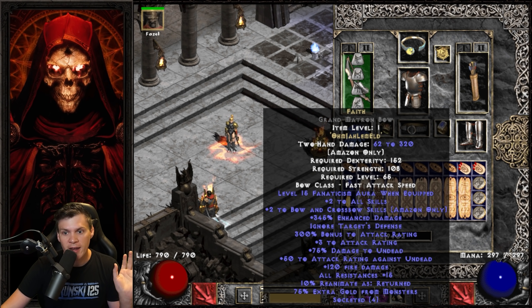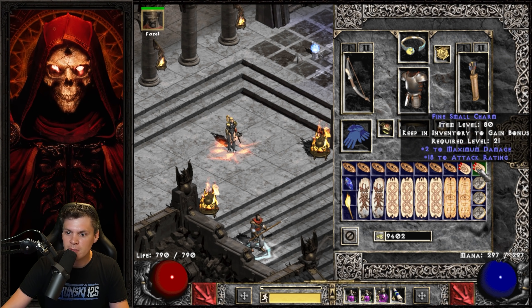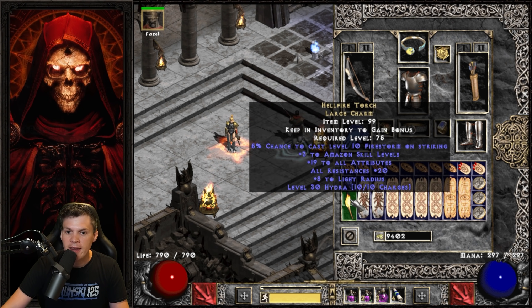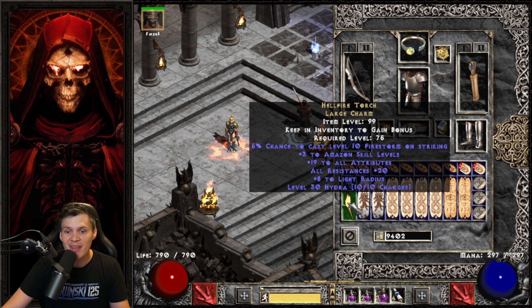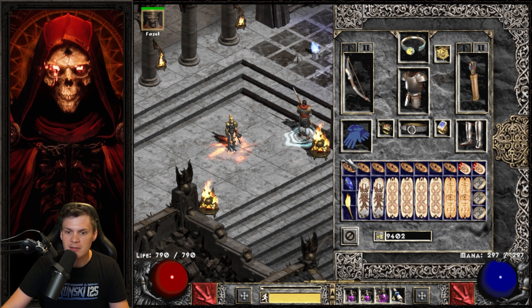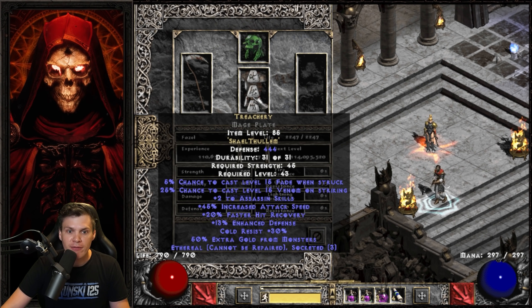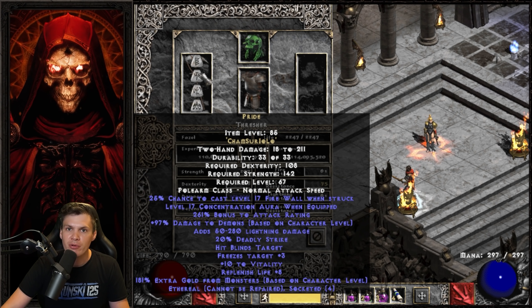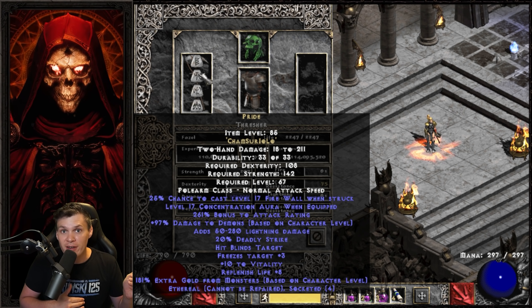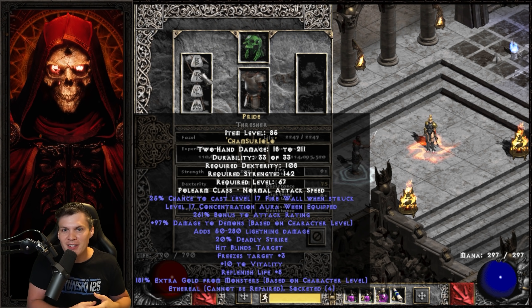I have just enough strength to equip the Grand Matron Bow at 108 — I didn't want to invest anything over that. For the inventory I have all my best max damage, attack rating, and plus life small charms and grand charms, plus an Annihilus and an Amazon Torch — 19/20 torch and a 20/18 Annihilus — trying to get as much damage as possible. With all that plus life and going max dex, I only have 790 life prior to Battle Orders, so definitely a glass cannon. For the mercenary I'm running an Act 2 Nightmare Offensive mercenary for the Might aura with Treachery, Shaftstop, and Gaze, plus Pride for the Concentration aura — stacking Might, Concentration, and Fanaticism from Faith for maximum damage output.